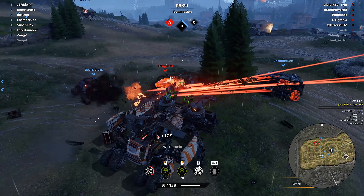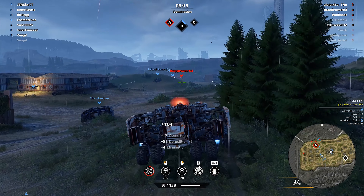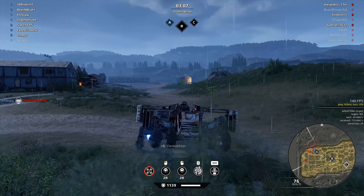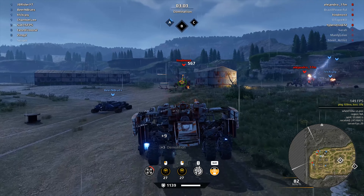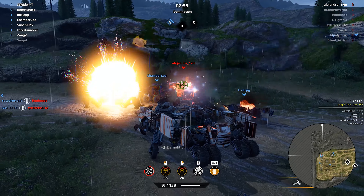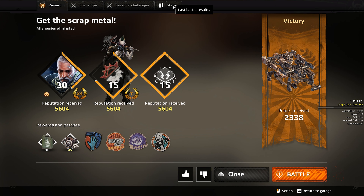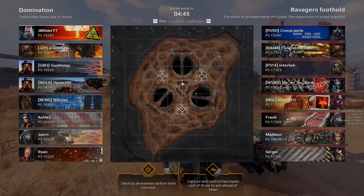Very interesting combo — Aurora, pulsars, Claw wheels, and Photon cabin. That's a lot of things working together just to give energy weapons higher damage. Got MVP! Nice — and I'm carrying fuel barrels. I like this build. Alright guys, welcome to Ravager's Foothold.